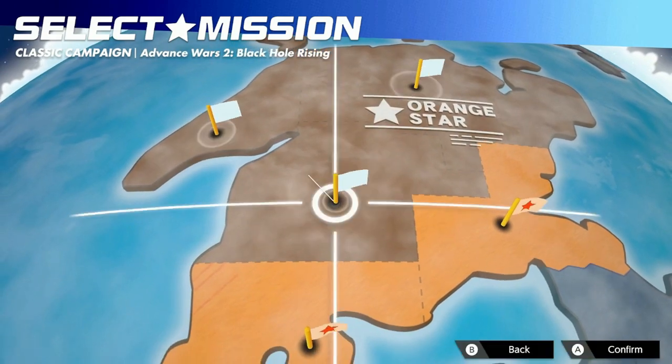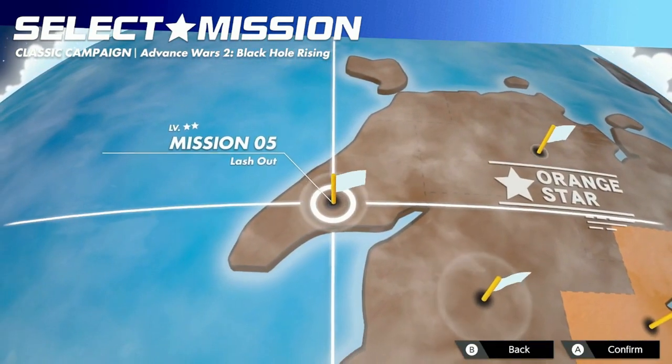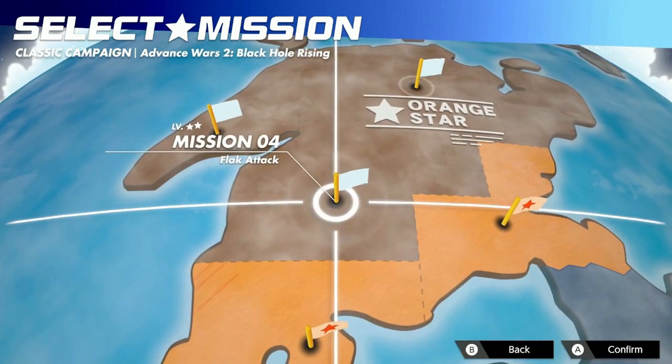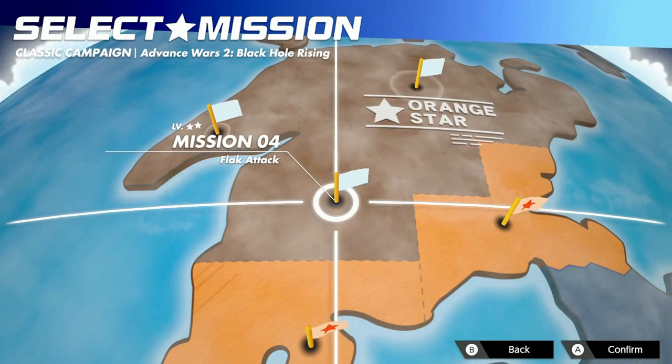And now I have choices! So, mission 4, mission 6, or mission 5 — we can tackle them in any order. However, I think I'm just going to be going in numerical order for this playthrough. So let's head on to mission 4, Flak Attack.